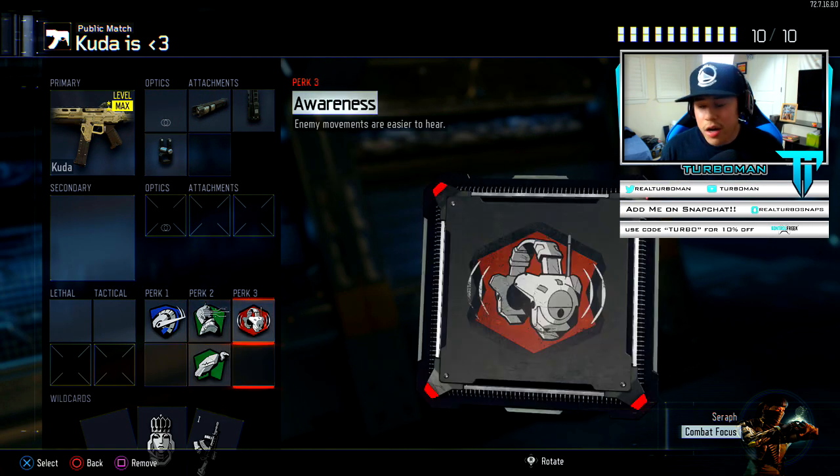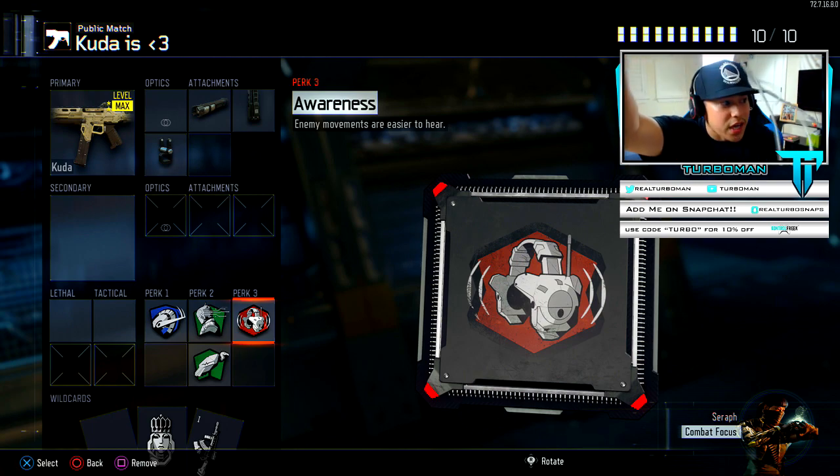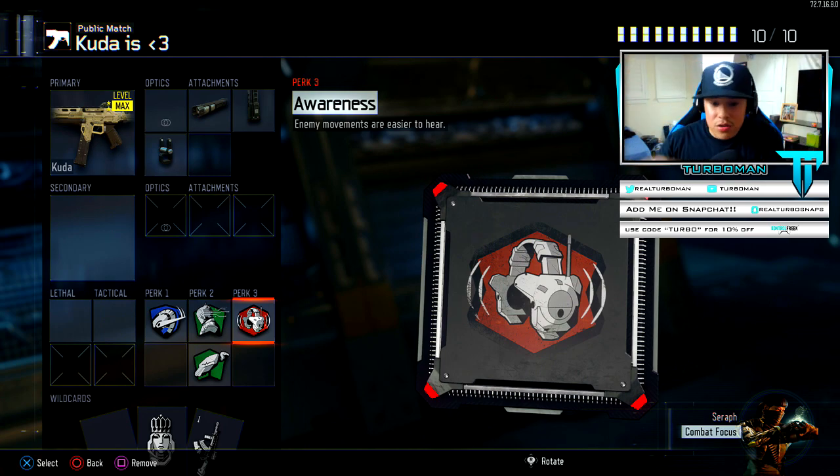Before you guys say anything — why do I always use Awareness? Well, I have headphones, of course I'm gonna use perks that give me an advantage. But if you have something like Apple headphones, you can just plug them into the back of your TV and it works the same way — you're gonna see your game improve. Yes, I can play without Awareness, but I'm always playing solo against full parties, so why not use the perks that give me an advantage?